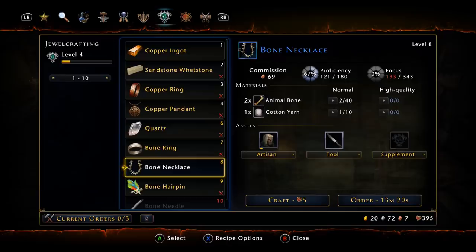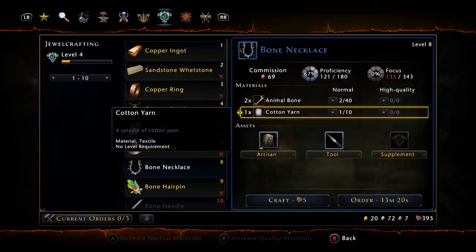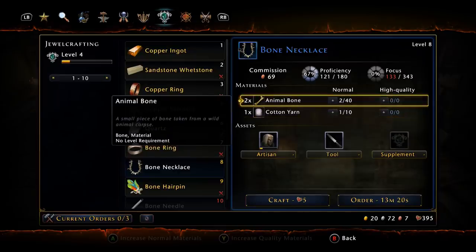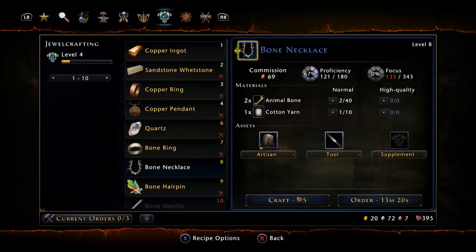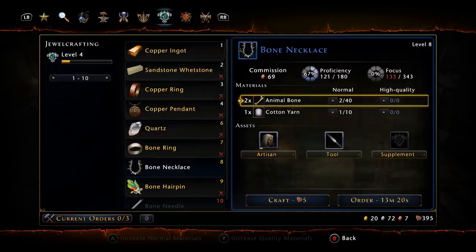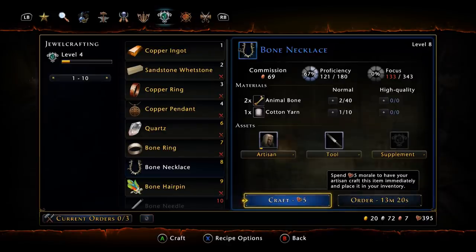You'll be able to start making bone necklaces, which take two animal bones and one cotton yarn. You should have gotten 40 animal bone and 10 cotton yarn for free, but that won't be enough to level where we need to be, so you will have to invest some gold. Keep in mind this is costing 69 commission because we have a negative 25 — if you add negative 75 it would be even lower. Your overall objective right now is to get jewel crafting to level 21.